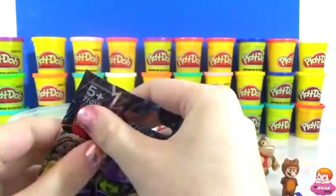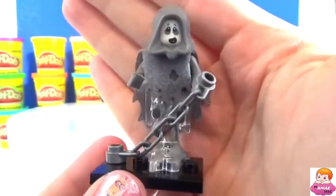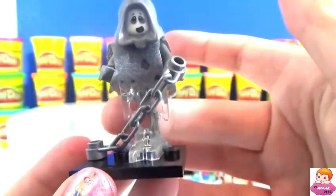Cross your fingers and hope we get our pirate — no, it doesn't look like it. We actually got a spooky ghost. This is really cool and it does glow in the dark when you turn off the light. He's got a really raggedy wavy cape and he's got a see-through stand.